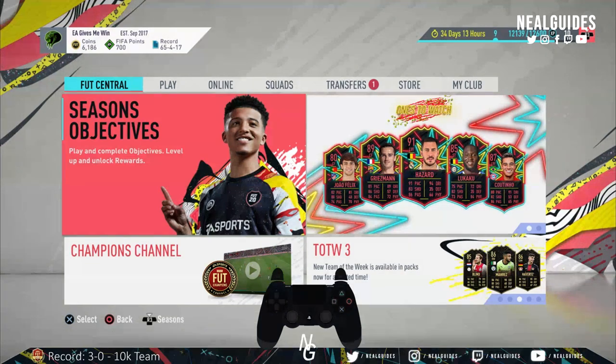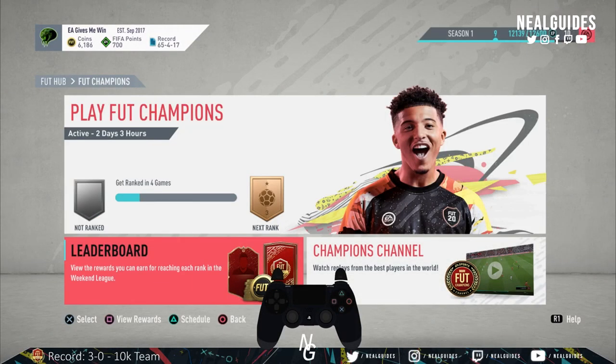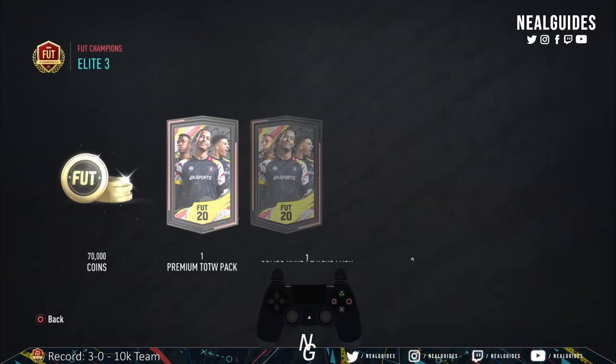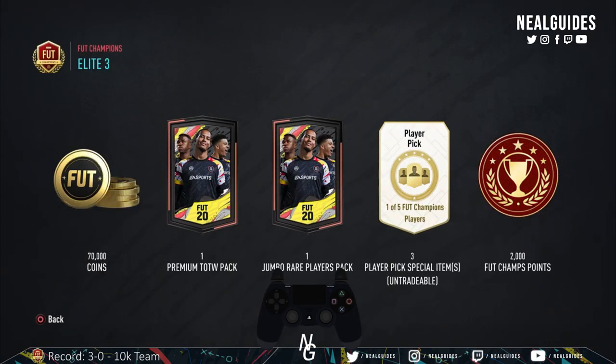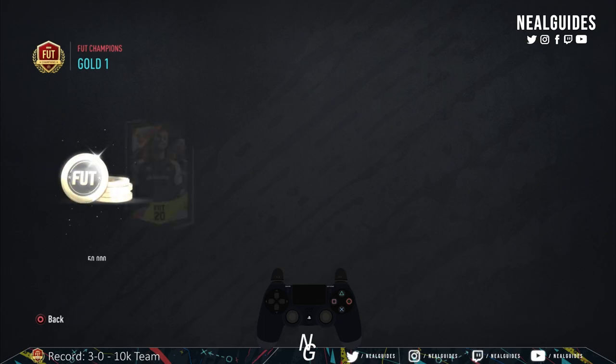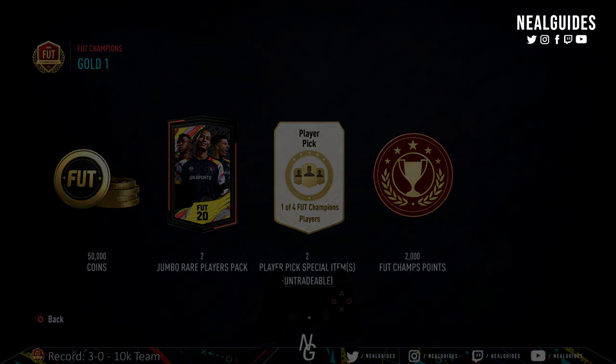Try not to get angry. If you're not a pro player, it doesn't really matter if you get Elite 3 — truthfully, Elite 3 is kind of pointless right now. In this first weekend league, I'm aiming for Gold 1, not Elite 3, because Gold 1 gives you two Jumbo Rare Players packs and there's a higher chance you'll make more coins there than from an Elite Team of the Week pack. Those are my top tips — hope you enjoyed the video. Let me know your tips in the comments, thank you for watching, and I'll catch you in the next one.